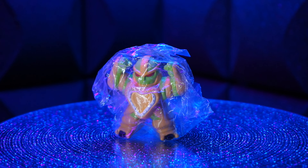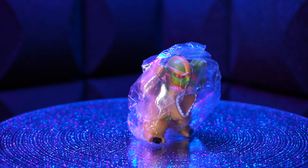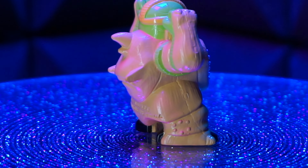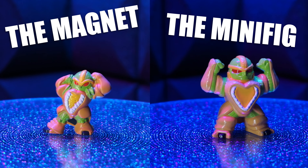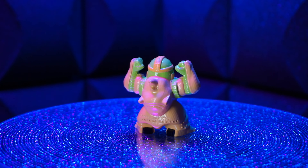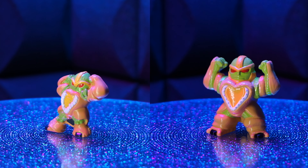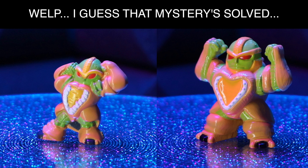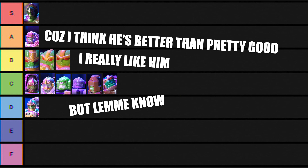Next up, we got the other one — the one that I think this magnet's based off of. He's a great little minifig with all the right colors. Red eyes are looking good, yellow head thing, the tan is right, black feet, green face and arms. He's even got those little rhino dots on his legs. But which one came first — the magnet or the minifig? I don't even know if either of them are official. I'm going to say the magnet came second because the magnet doesn't have any words on the back. I'm giving the minifig a B because he's better than pretty good.